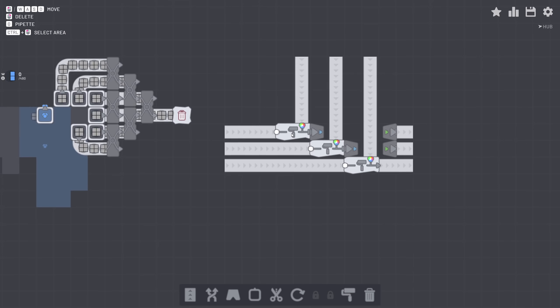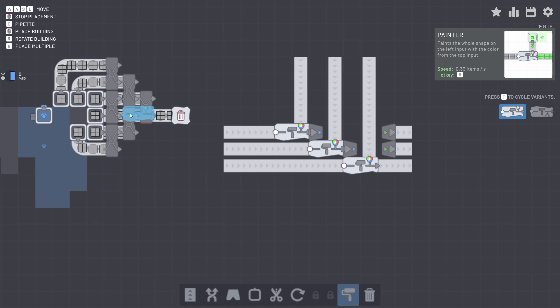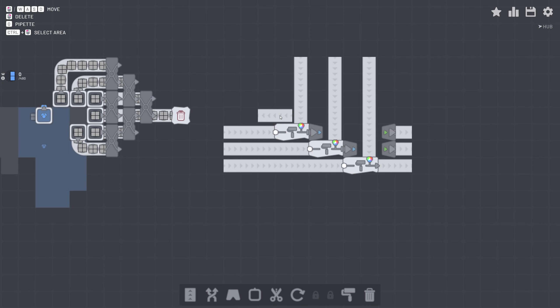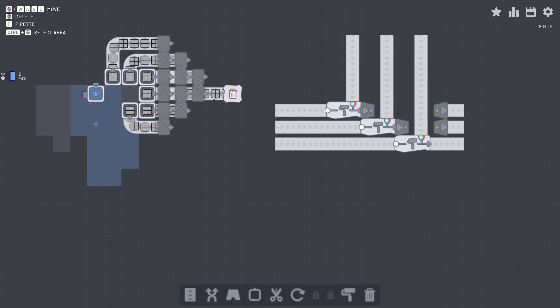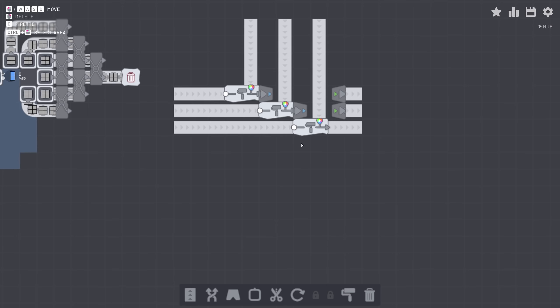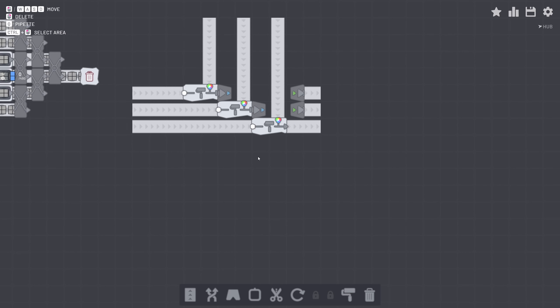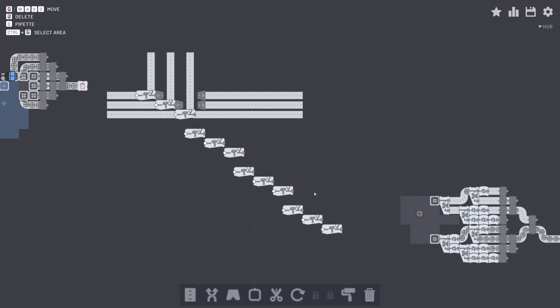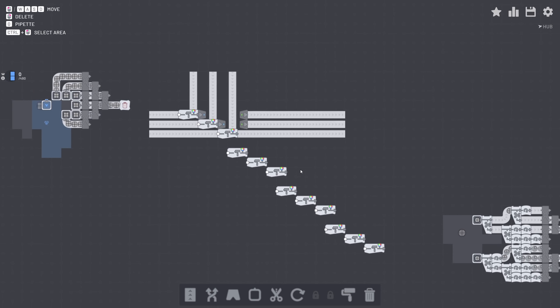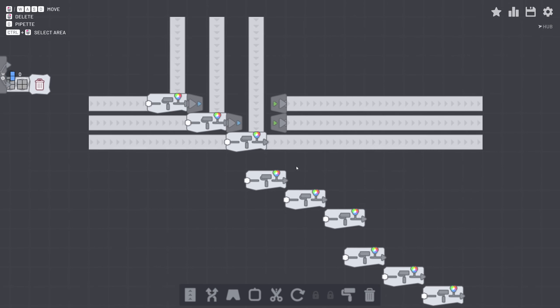These conveyor belts do four items per second. So that means I need 13 painters in order to take advantage of this full speed here. That's going to take a little while, but it should do well. All right, well that's 12, so I'm going to build that up. I guess I'll let you know when that's done. That's 12... 13? I don't have to do exactly 13 - this will be good.